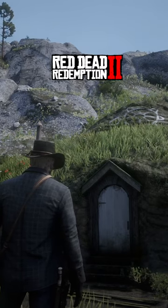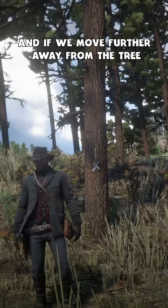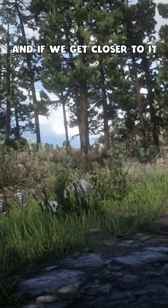There is a hobbit house in Red Dead Redemption 2, it's right here where I am on the map. In front of the house there is a tree with a white X on it, and if we move further away from the tree more symbols start to appear above the X, and if we get closer to it they disappear.